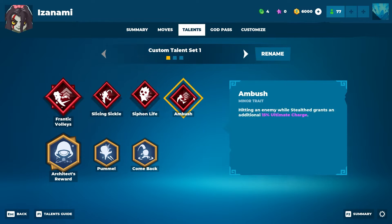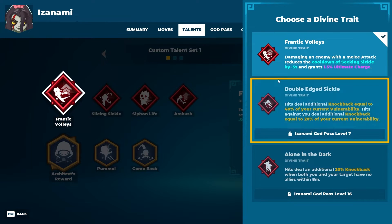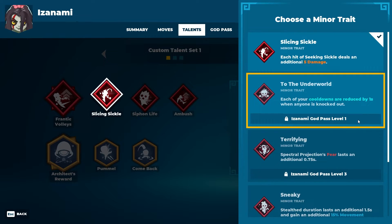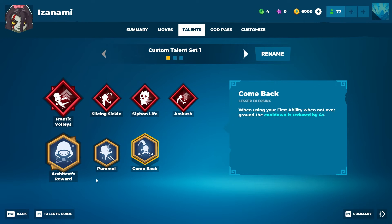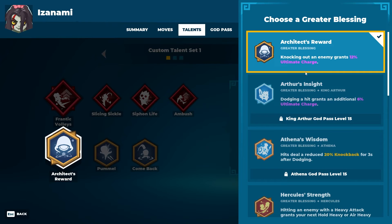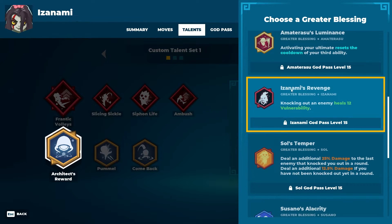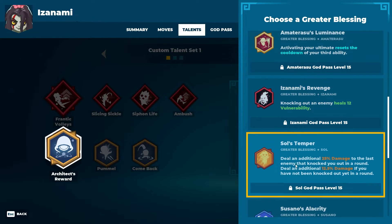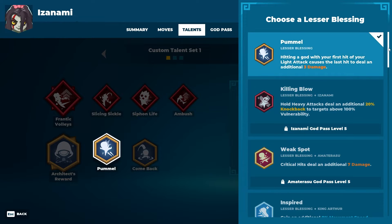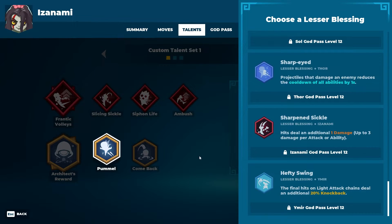Her talents: the regular talents are specific to her hero, and blessings are global. You can unlock more blessings from different heroes and use them here, but the traits are specific to Izanami. The three divine traits are the big ones. As an example, Izanami's blessing: knock out an enemy and it heals 12 vulnerability. The minor blessings are from other heroes too. This is the kind of thing you'll want to look at yourself when you jump into the game.